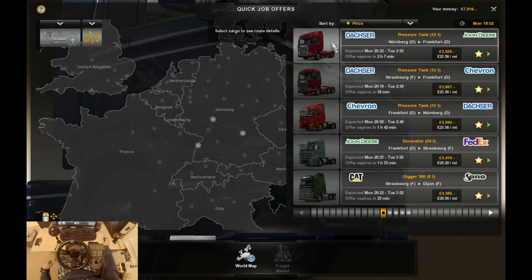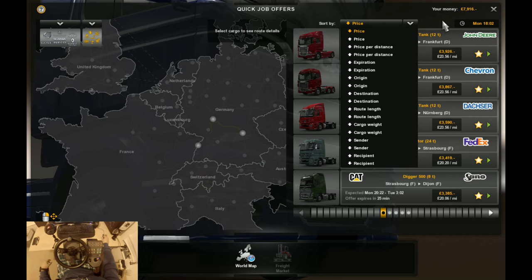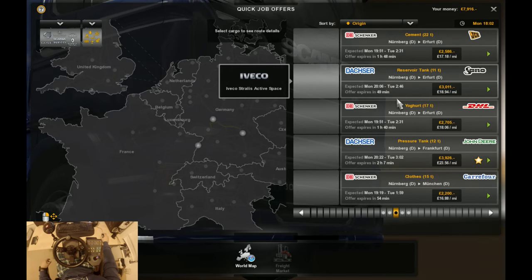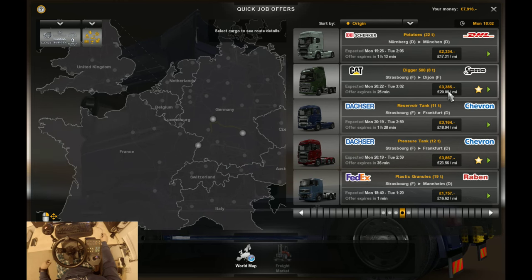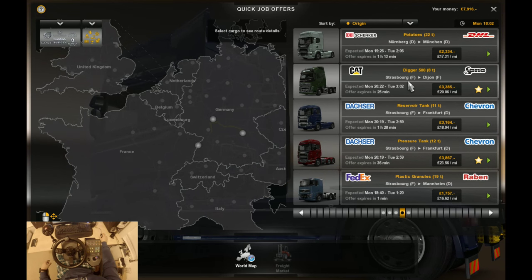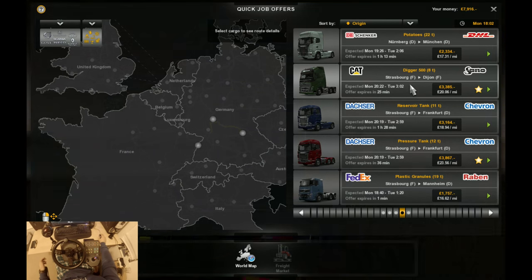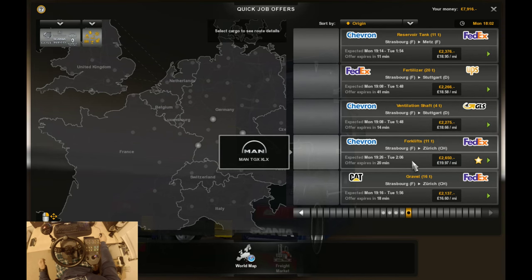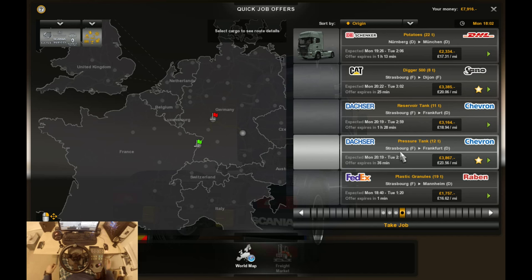My base is in Frankfurt but I'm currently in Strasbourg, so we need to filter by origin as Strasbourg. Here we are — Strasbourg. Oh, that's good. A digger. Strasbourg to Dijon, that's pretty good. 23 pounds, even better. Pressure tank, 12 turns, Frankfurt — back to where my base is. Yes, let's take it. Do it.